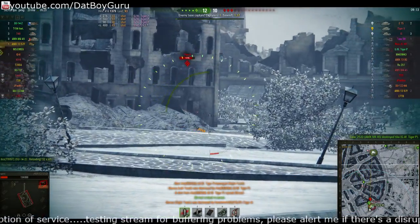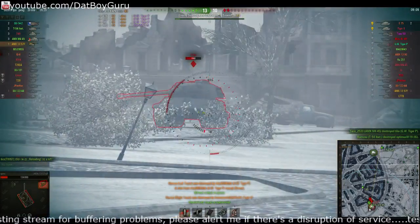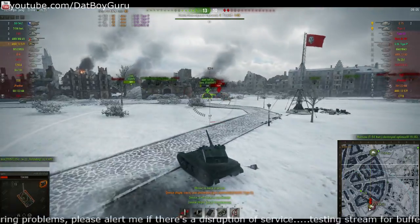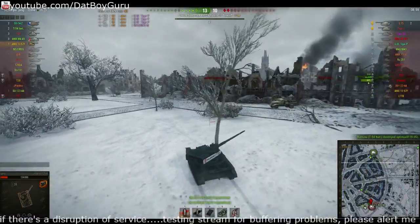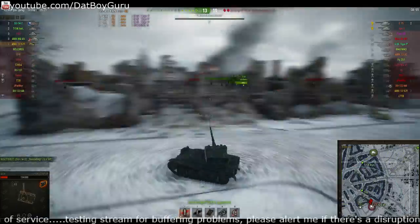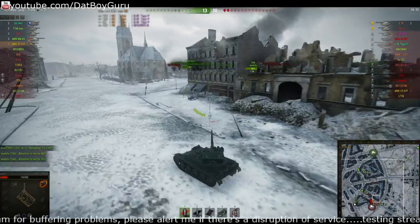The Tiger 2 has shown up. I've got to get my tracks fixed and get out of here as soon as possible. It's a good thing the E75 is focused on the M4, so I'll try to get away as quickly as I can. Hopefully I can flank around and support the T-49.